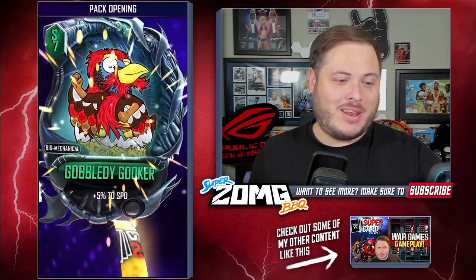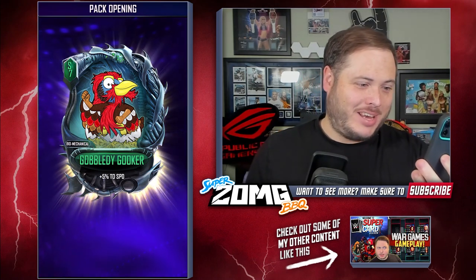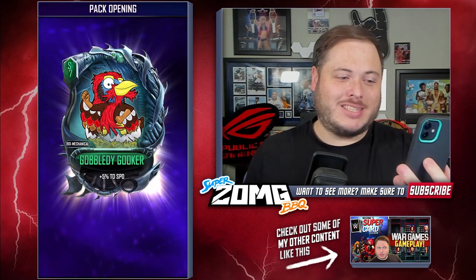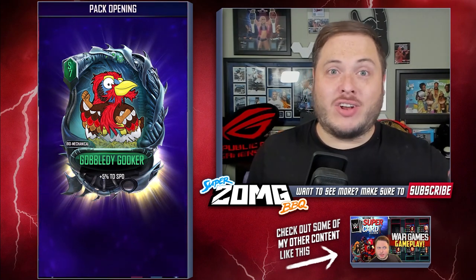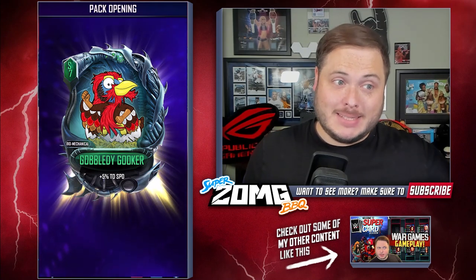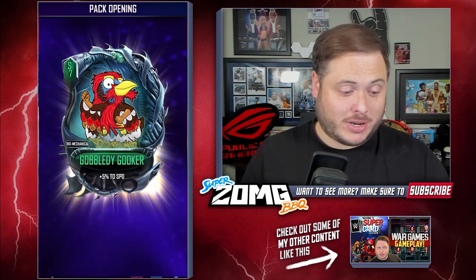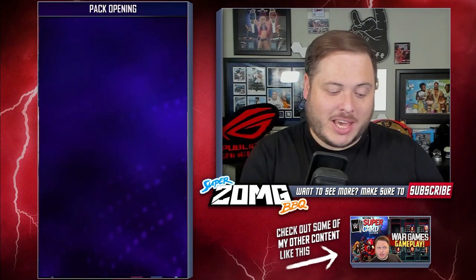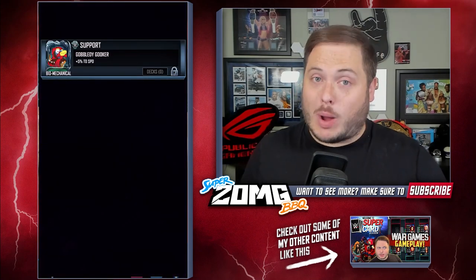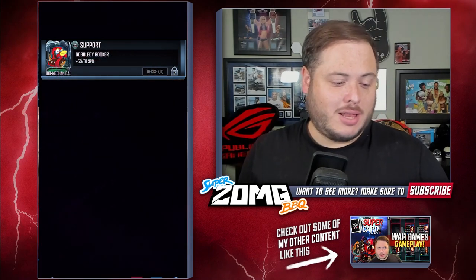And there's the pack, people. Open. It's a gobbledygooker! Look at that picture, man — that looks great. I wonder who made that. Is that Cat Daddy Arch, you reckon? 5 plus to speed on any card. On a Behemoth card that's gonna be pretty freaking awesome. But realistically speaking, it's more of a collector's item. And if you've been lucky enough to get the rest of them — I do know one person who's got every single one from season four all the way up to now. Lucky son of a gun.